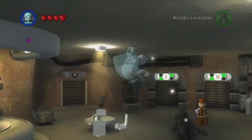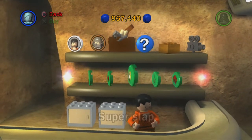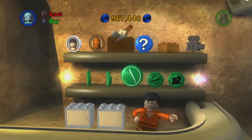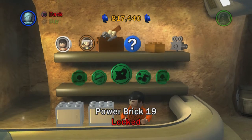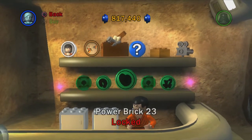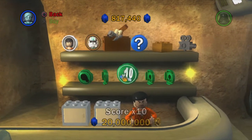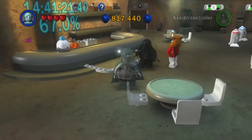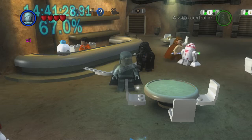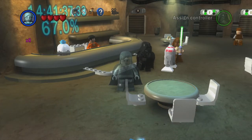In the cantina store, we've got most extras. We'll get deflect bolts and score times two and times four. Super zapper is available as well — that's about all we can buy apart from score times ten. We're now up to 67% complete, nearly three quarters of the way through the game. That's going to do it for this episode — thank you very much for watching, a big thank you to my Patreon supporter. Hit that subscribe button and notification bell if you haven't already, and I'll see you all next time.